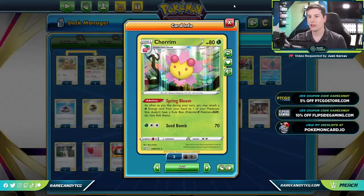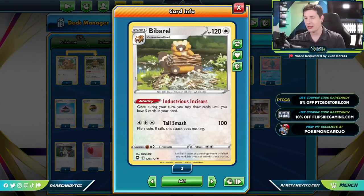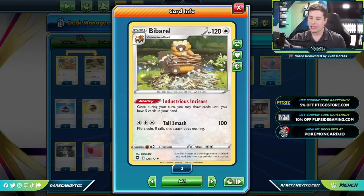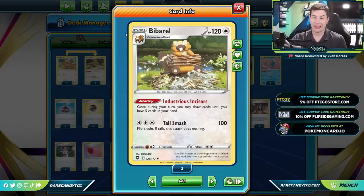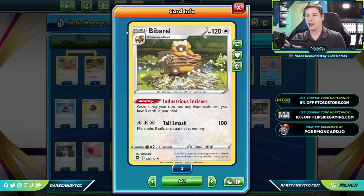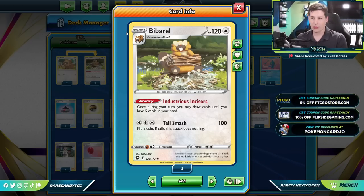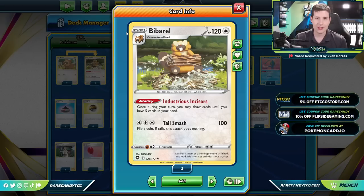We're also playing a 2-2 Barbaro line in the deck for that Industrious Incisors ability, which allows us to refill our hand up to five every turn. You could also choose to play something like Eldegoss — it fills a similar role since if you need energy, Eldegoss can grab it for you. But Barbaro is a little bit more flexible: if we need a supporter it can bail us out of a dead hand, and if we need Pokemon, Barbaro can get us into that. That's why I'm leaning this way instead of the Eldegoss route.